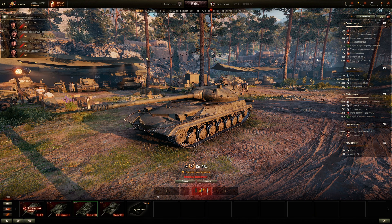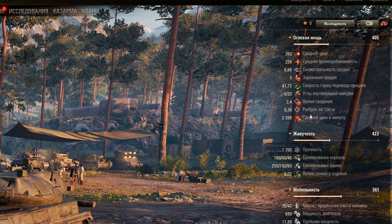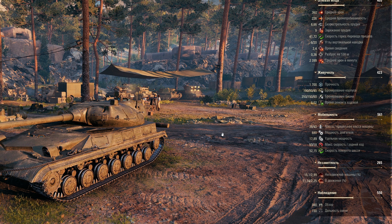Looking at stats with a 100% crew: DPM is about 2400 — not bad. With a rammer, vents, and Brothers in Arms that's almost 2800, decent enough. Accuracy improves to 0.36 and aim time to 2.4 seconds — both not bad. Six degrees of gun depression, 20 elevation. Turret traverse is 41.7 degrees per second. Reload is about 9 seconds with a 100% crew, around 8 seconds with a rammer and vents.